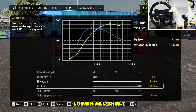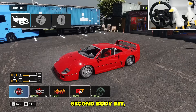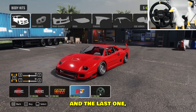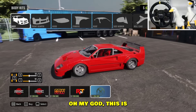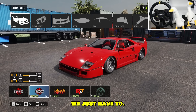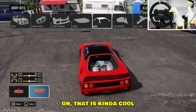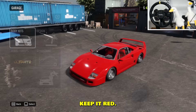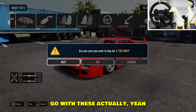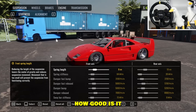We're gonna lower all this, but first the body kit. The first one looks ugly, the second body kit feels a little better, and the last one is even more rice — no, we need to go with the stock one. The roof option: there's a black roof option which is kind of cool, but we're gonna keep it red. For the rims, I might as well go with these, give it a little bit of shine, and it's good. Time to test out the vehicle!